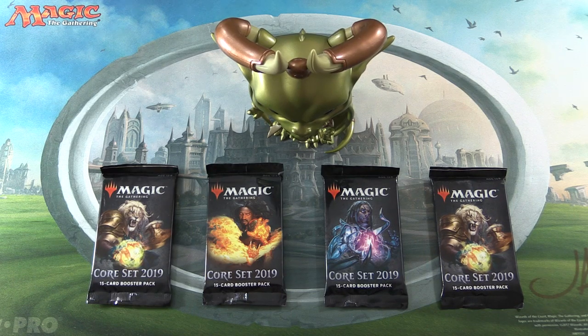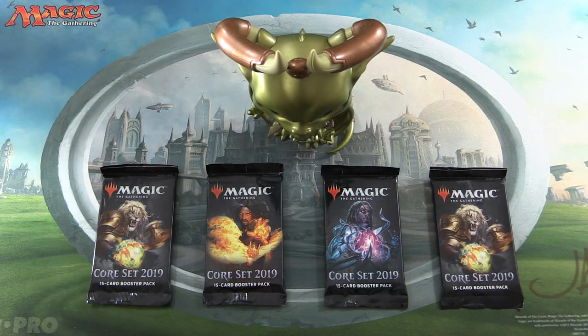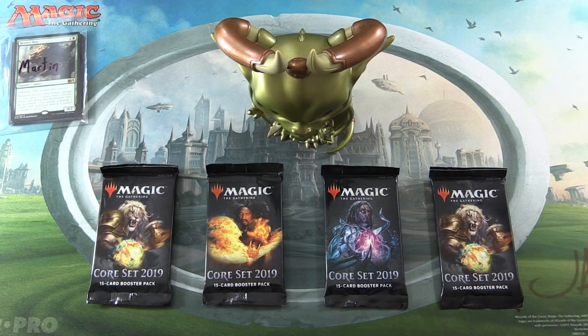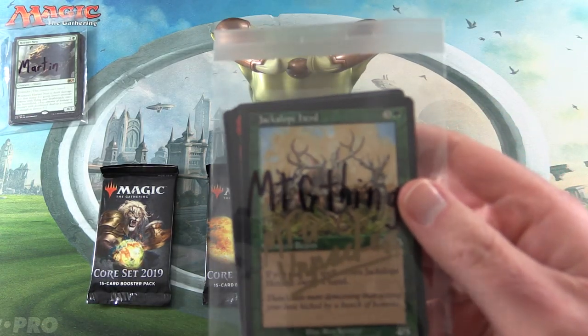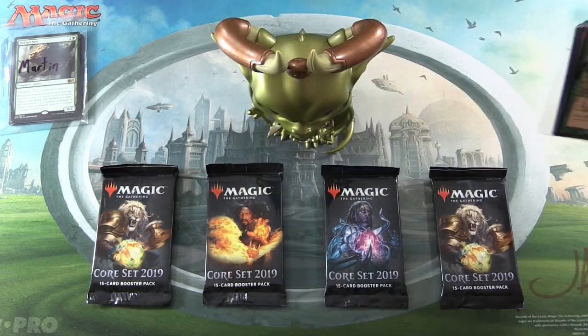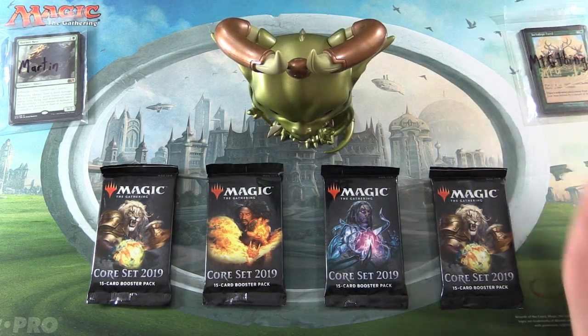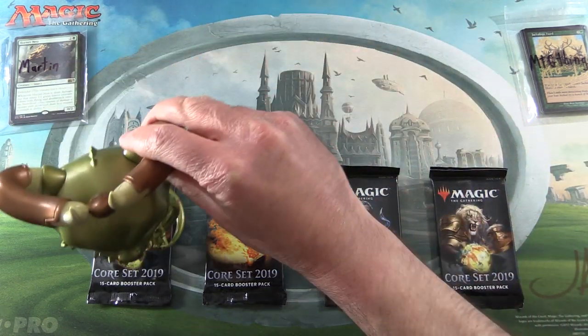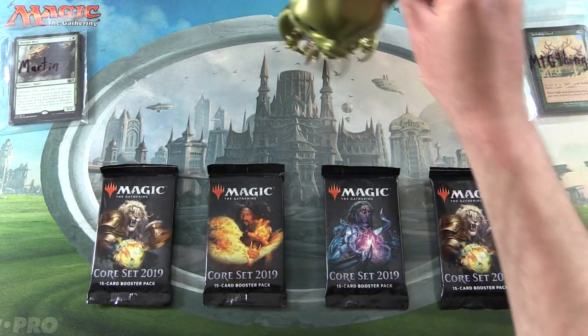Today on MTG Unpacked we're cracking open four packs of Core Set 2019 for patrons. This episode we have Martin and MTG Things. As you can see, he's got his signed Jackalope Herd card there. He's a new patron for this month, so thank you both for being patrons. Let's get stuck into it with the pack — blessings from Nicol Bolas.